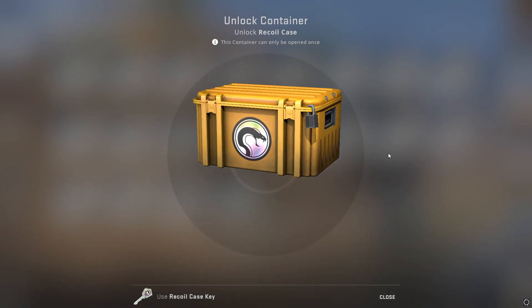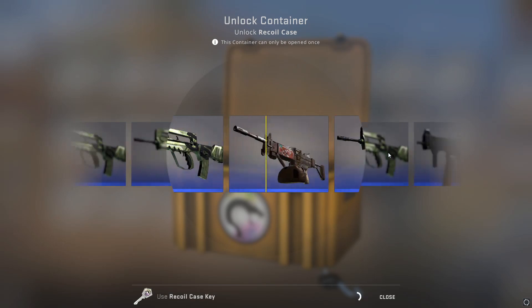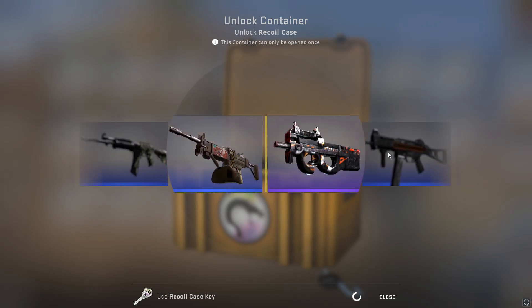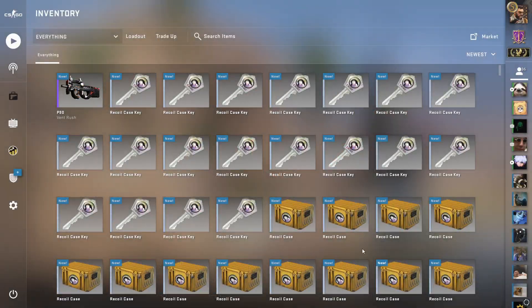Okay, so here we go - this case has some sick skins, the AK is nice, the USP is nice, the AWP is nice. There goes two of the AKs off the rip, but we start off with a purple - that never happens, things always go poorly off the start.